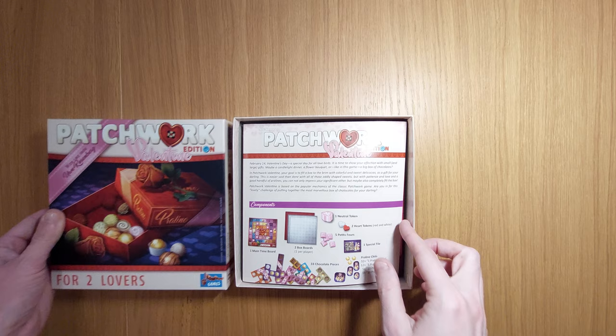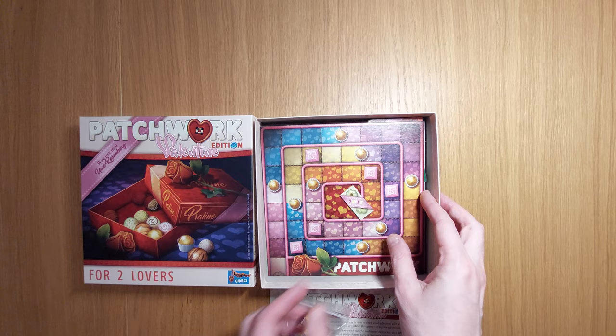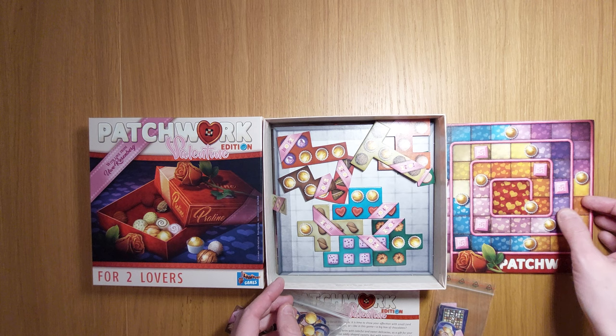Now this is for two lovers — as you can see there are slight differences on the cover. You can see the word Valentine, you can see the heart, the fact it says 'for two lovers,' and 'with love from Uwe Rosenberg.' Aside from that, there's consumer information: board game, no chocolates included.